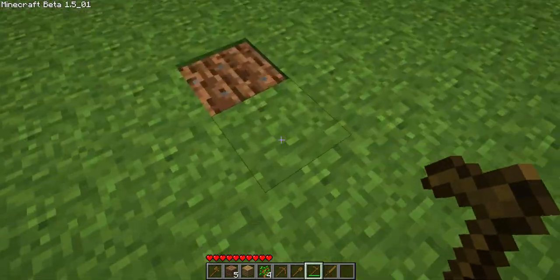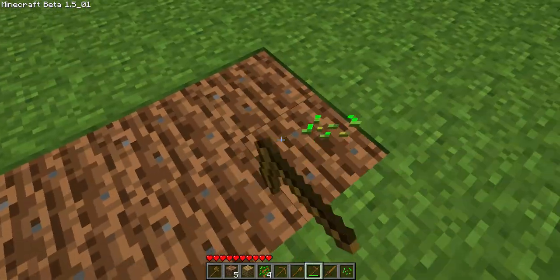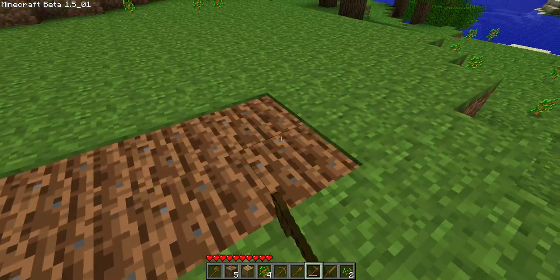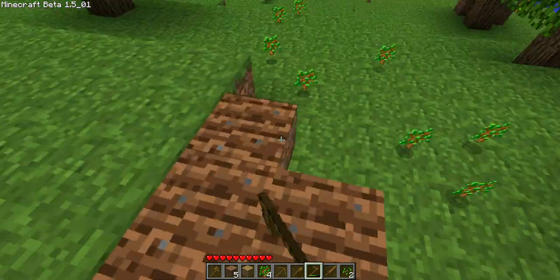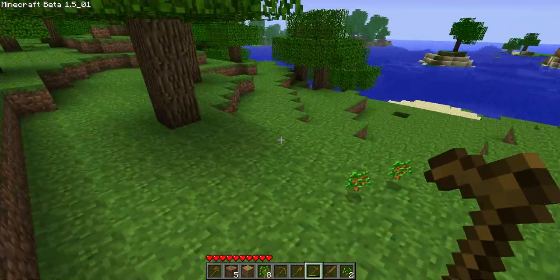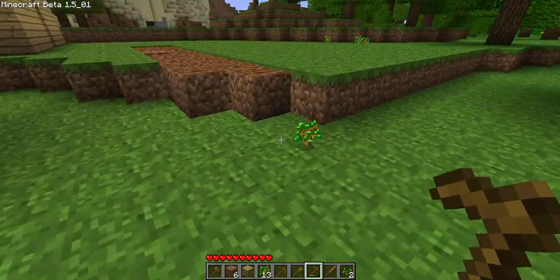There's a chance of getting seeds like that. But when you destroy a normal block like grass with a hoe, it doesn't lose durability.